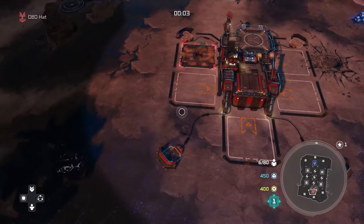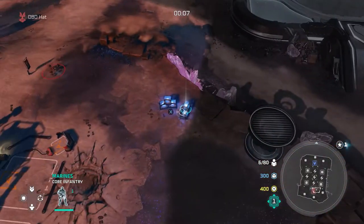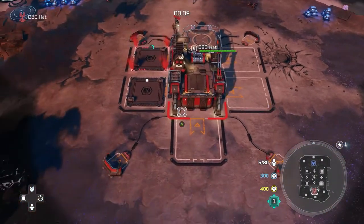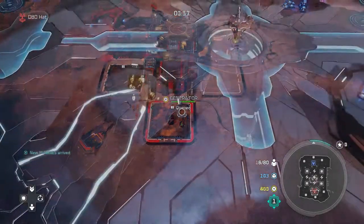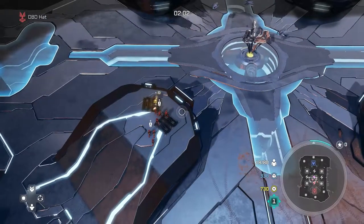Start by building two supply pads, then a generator. Don't upgrade any buildings so you can get the level 2 command center as soon as possible, but feel free to build other bases using just supplies. Also take advantage of the map — oftentimes you can find power on the map that will help increase your speed.